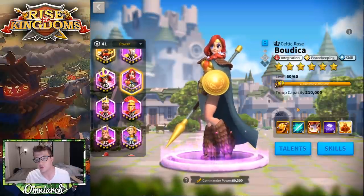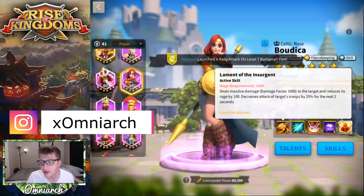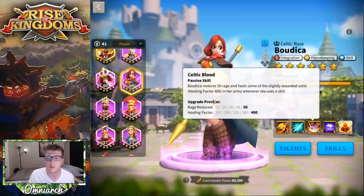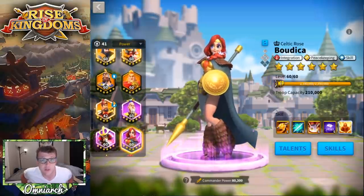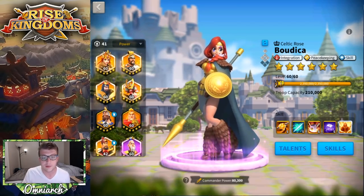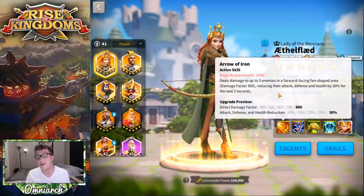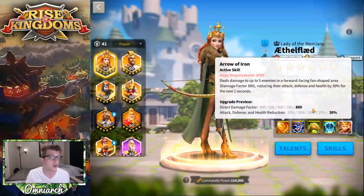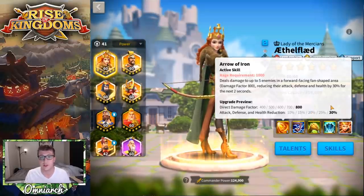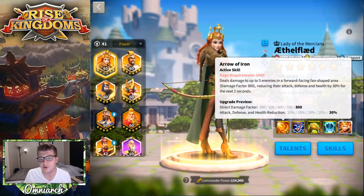She has nice single target damage factor, but she's really debuffing with her primary skill and also giving you extra rage and healing, making this more of a support skill as well. When we compare her to Ethelflaed — if you're in KVK1 you won't have an expertise Ethelflaed — Ethelflaed's debuff is AOE in a half-circle shaped area, which is amazing. The debuff is 30% instead of 25%, and it applies to attack, defense, and health, whereas Boudica's is just 25% to attack. So Ethelflaed's is a way better debuff.